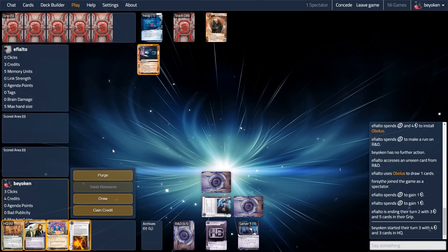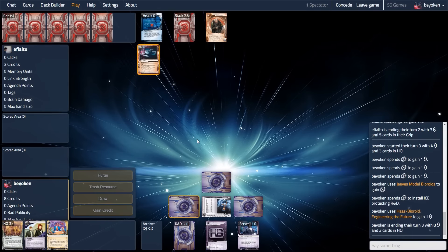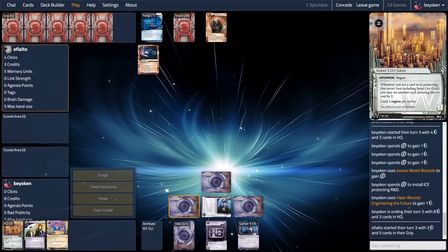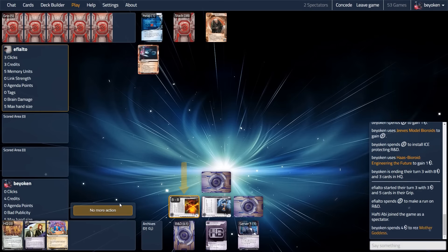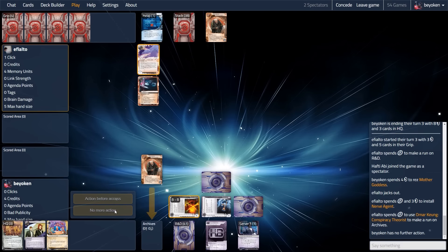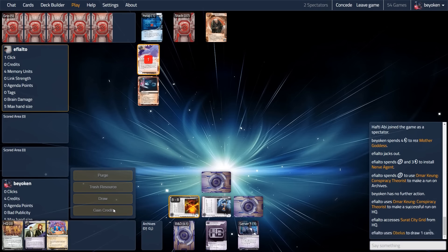Because my opponent gave me the Jeeves, I'm content to take the same turn every single turn: take 3 credits, trigger Jeeves, and install ice. In this case, Mother Goddess on R&D. This protects R&D from a Medium, because my opponent is now on 3 credits. They run R&D — it looks like they do have a Medium — forcing me to use the ice there. I rez Mother Goddess, and they do an Omar run on HQ with a Nerve Agent installed. My opponent sees the Surat City Grid.